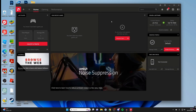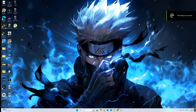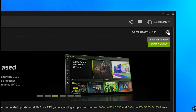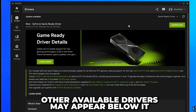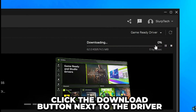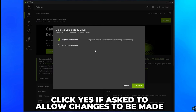For NVIDIA users, open the NVIDIA app, then select the Driver option on the left side, then click 'Check for Driver' on the top right. If your GPU has a new available driver, it will appear here. Click the Download button, and after the download completes, click the Install button. Click Yes if asked to allow changes.